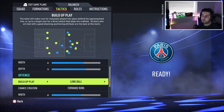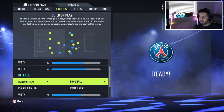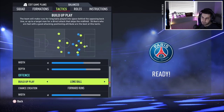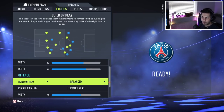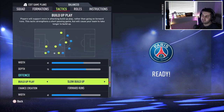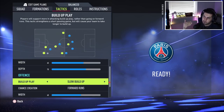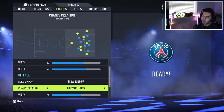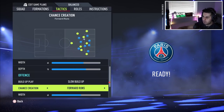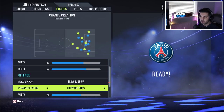Long ball is when players try to make runs in behind as you go forward — strikers, left mids, and right mids will look to get in behind. It's very powerful in a 4-2-3-1. Balanced gives you no specific possession bias in build-up play, though you can still use RB or R1 to bring players close and L1 to push them forward. Then we have chance creation, which commands the forward part of your attack in the final third — essentially controlling your strikers when you're in your opponent's half.